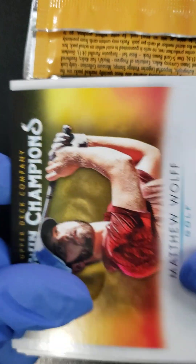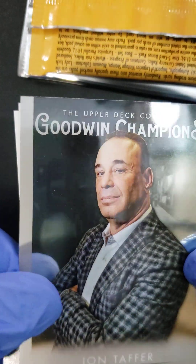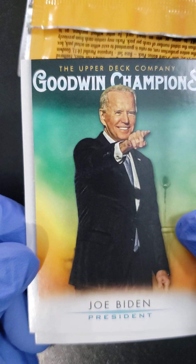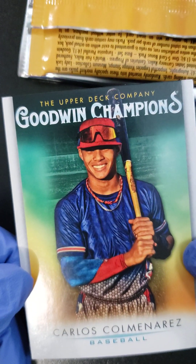What do we got left? Two more packs. Let me get through this video, try to do it in under four minutes. Sarah Pavan here. Let's go, let's get some hits here. Matthew Wolf. TV personality John Taffer — a weird foil. This is the guy who does that Mission Impossible stuff for Restaurant Impossible. Joe Biden. I don't know if that's a Joe Biden rookie card for his presidency. Let's check into that. Carlos Comaneras.